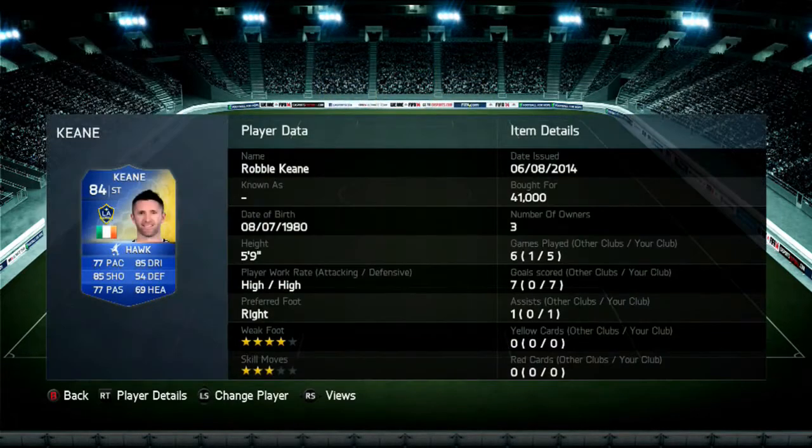I'm going to be doing more MLS Team of the Season, so I'm going to try and get two videos out a day, so please leave a like and a comment. So let's have a look at his stats. He only cost me 41,000 coins, he's got high attacking, high defensive work rates, he's got 77 pace, 85 shooting, 77 passing and 85 dribbling, 3 star skill and 4 star weak foot.